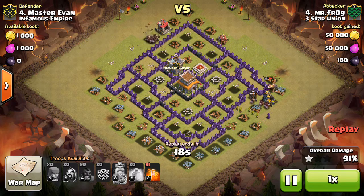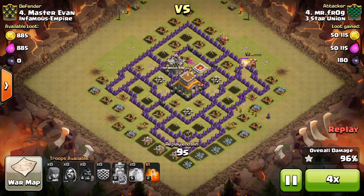He used his king to take out the enemy king — that was good. Taking out the last few buildings, just has to get the town hall, so we'll fast forward. Nice job Mr. Frog on that 3-star.